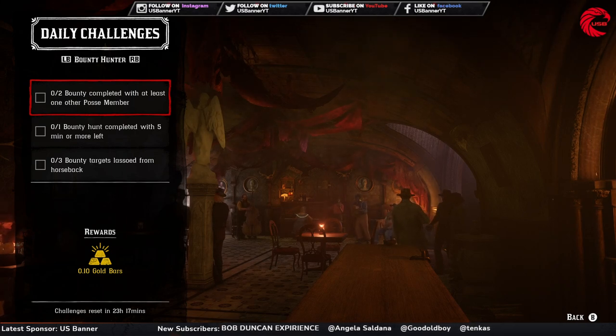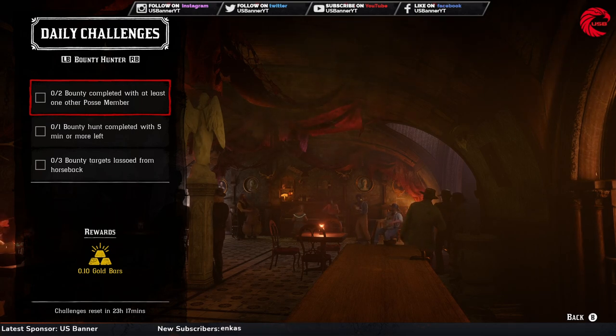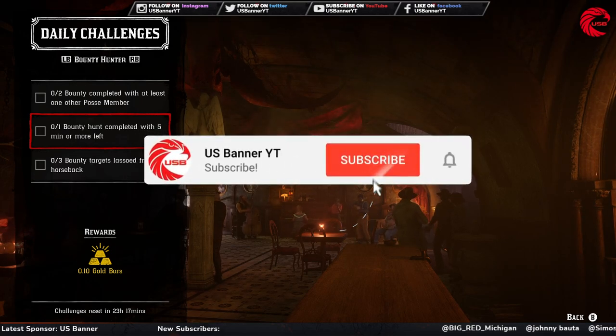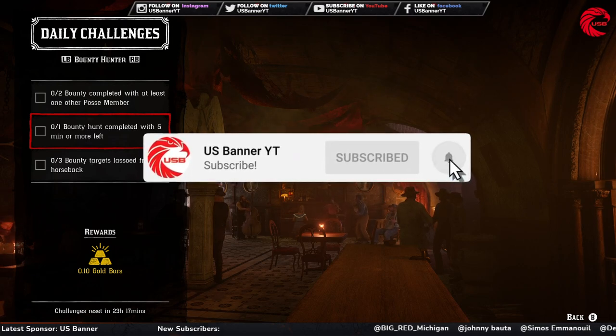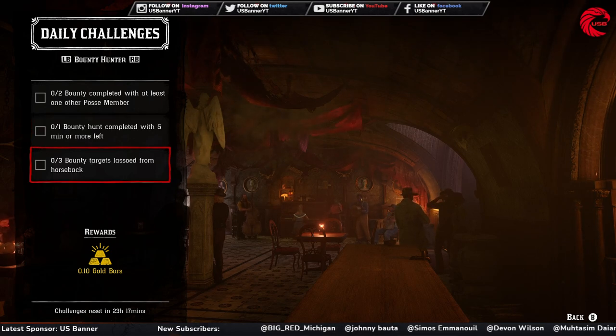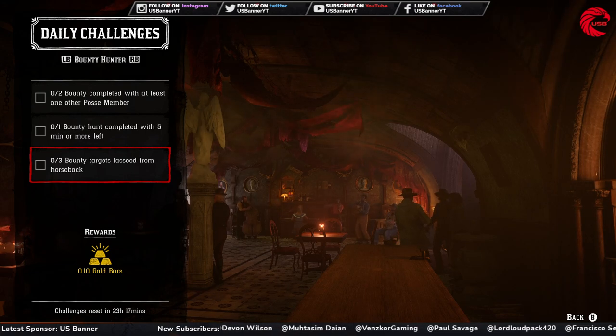For the Bounty Hunter role, you have to complete two bounty missions when you have at least one player or posse member with you. Then, complete one bounty hunt when you have a minimum of five minutes left — just go for any bounty mission and complete it with at least five minutes remaining. Finally, you have to lasso three bounty targets from horseback — go to any bounty mission and lasso your target while sitting on a horse.